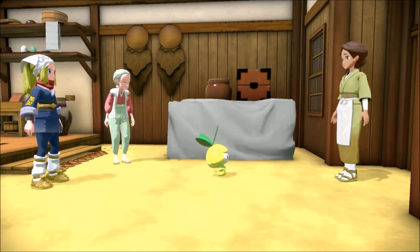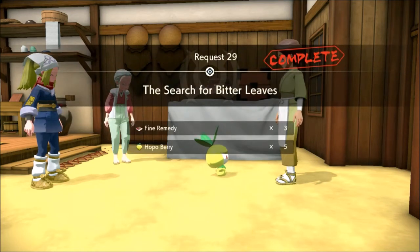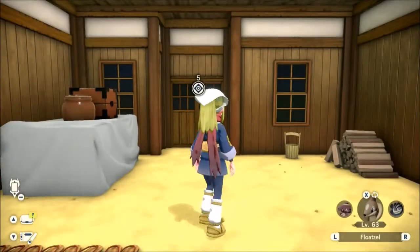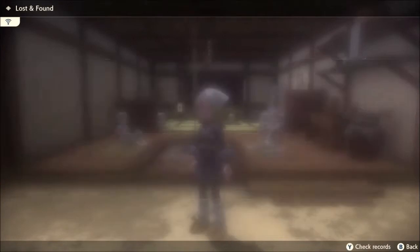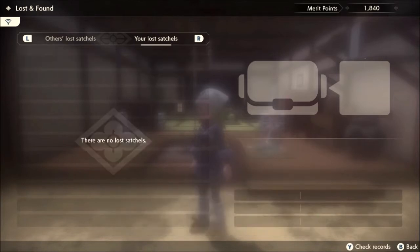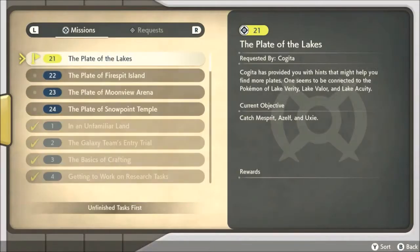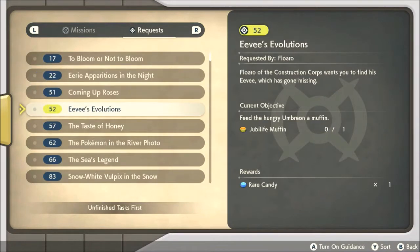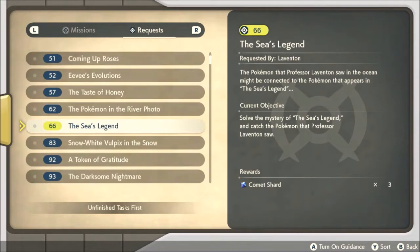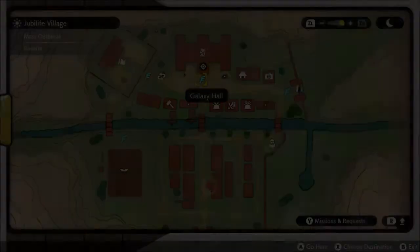This one took me a while to find. I got a Fine Remedy and a Hopo Berry. I turned on my internet connection and it turns out my items have been returned, so that's good. Let's see what requests I can do — I don't have that one, still need to do that one. There's a new request at Galaxy Hall so I might as well pick it up.